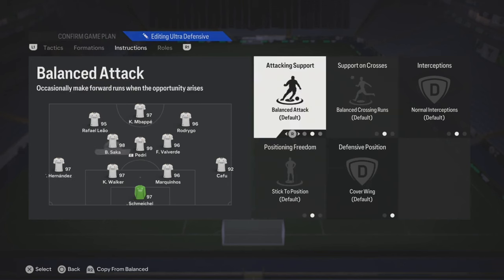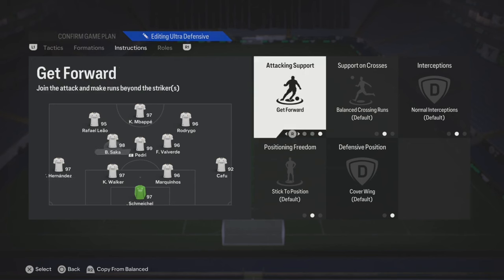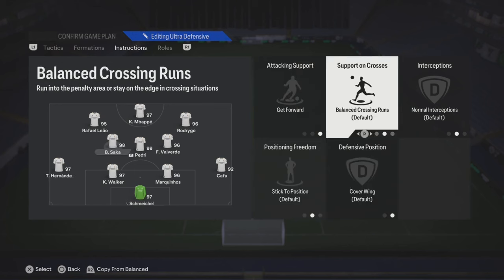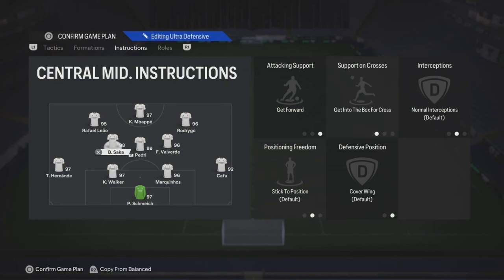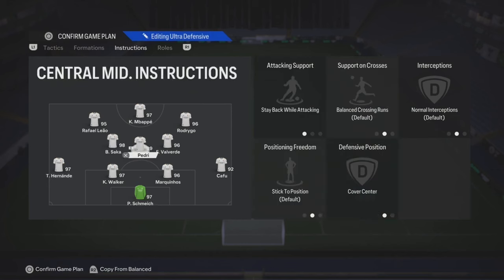Next up, we gonna start with your left center mid. You have a more forward-thinking player, so you could really put get forward and then leave the rest on default. Also add in get into the box for crosses. Your CDM: stay back, cover center - he needs to connect that midfield triangle.